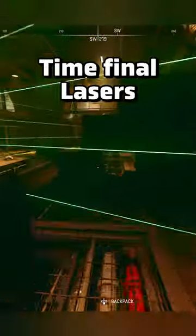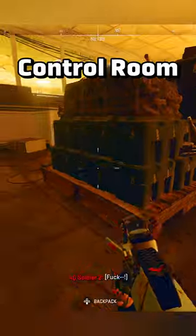Here you need to parkour over the first lasers, run and dodge the second lasers, and time the final lasers to get across to the other side. Shoot the enemies and crawl through the vents to the control room.